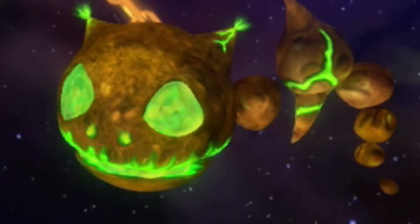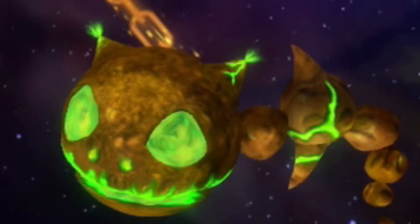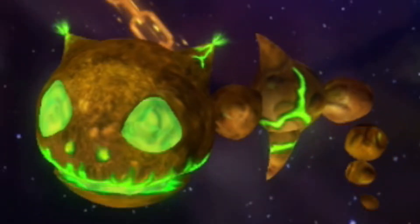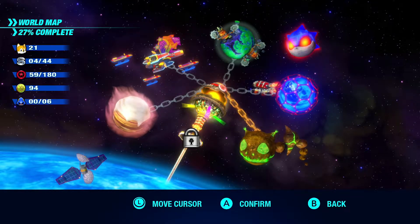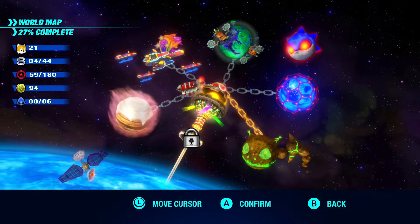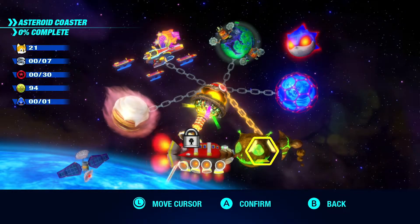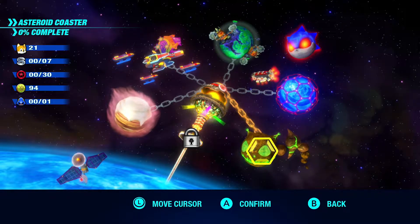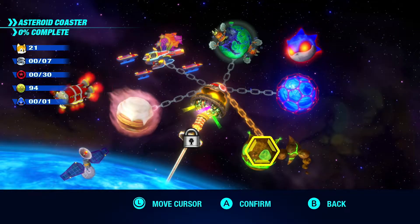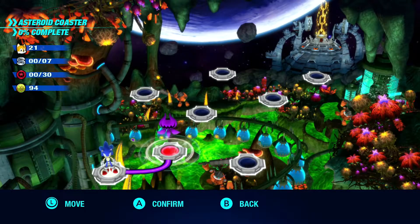Have you ever been on a rollercoaster in space? How about a rollercoaster on an asteroid? Hello everyone, welcome back to another episode of Sonic Colors Ultimate. In today's episode we are going to the asteroid coaster planet to free the rest of the aliens stuck here because of Eggman. Let's go ahead and get right into it.